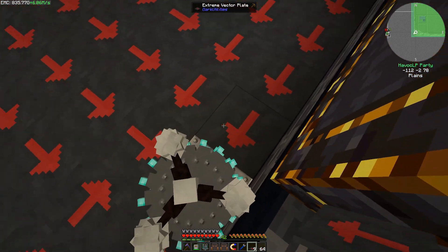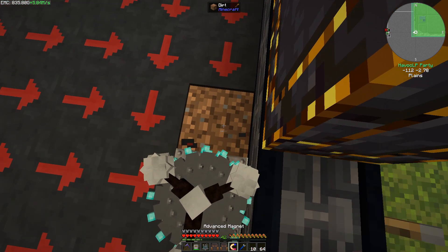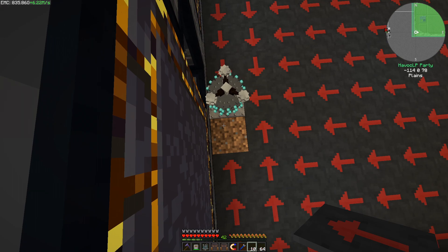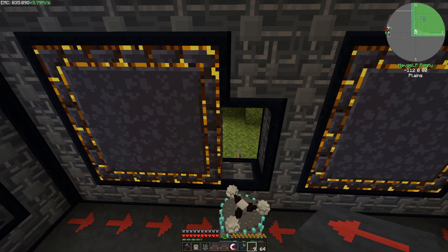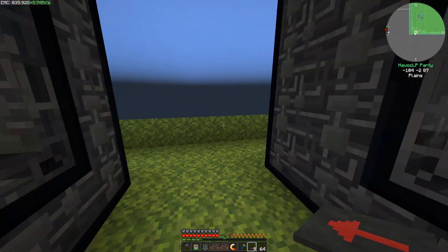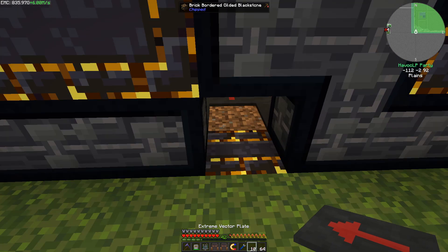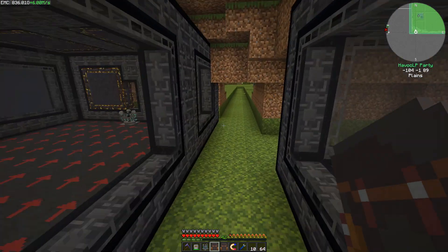It looks cool too, by the way. So what I'm wanting to do is come over here, take this block out, take that block out, and put the cursed earth there, and put those two blocks back because I can place this and it'll face the correct direction. So yeah, that works.